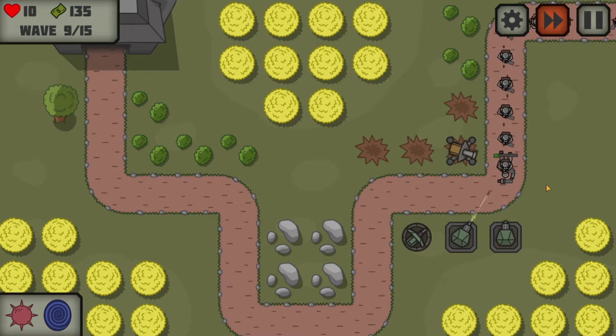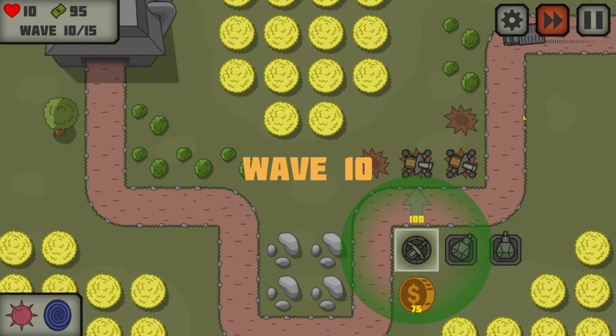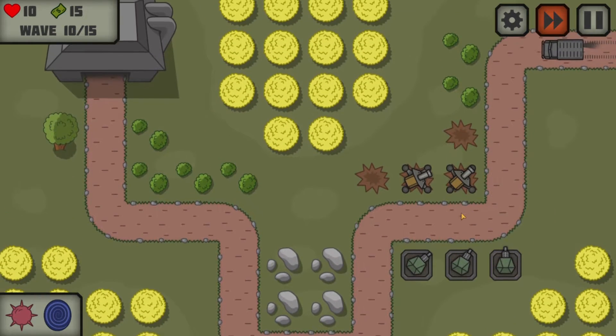Oh, we just barely got that. Okay, we definitely want another cannon — that's what we're saving up for. And then we're going to buy this upgrade here. So I think we're pretty well equipped against tanks, cars, and trucks. We definitely need this upgrade to get rid of the personnel — the actual soldiers themselves. There we go, I'm happy we got that. Now we're pretty well equipped to handle the rest of this.